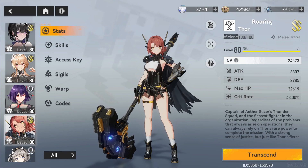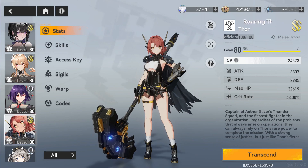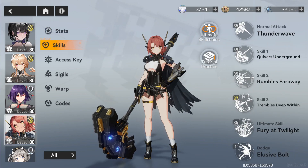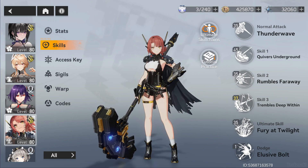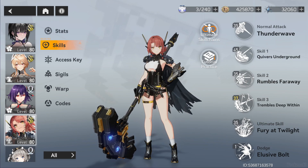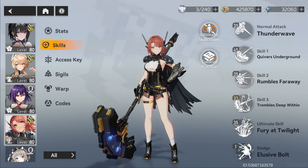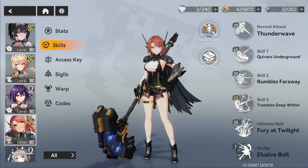Thor is a Thunder modifier that uses Traces and Seahails from the Yggdrasil function. I don't want to spend too much time on her skills because they're very straightforward. Instead of going through skills one by one, we're going to the tutorial practice to see all her attacks and her rotation when you use Thor.